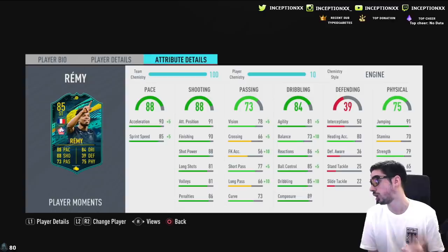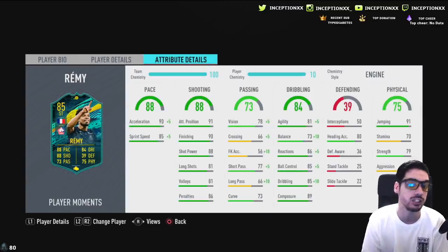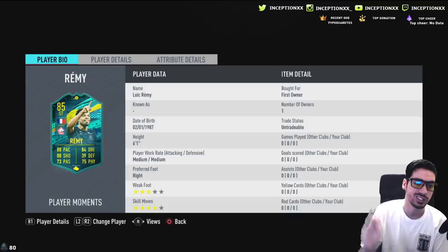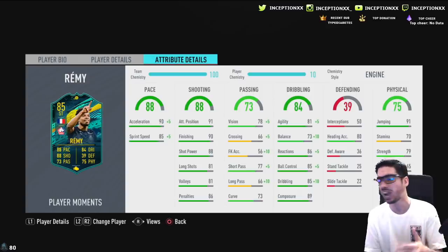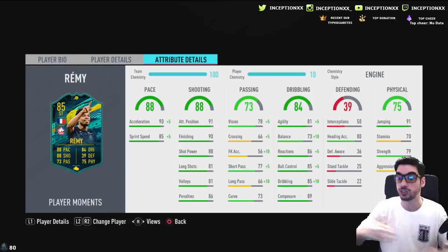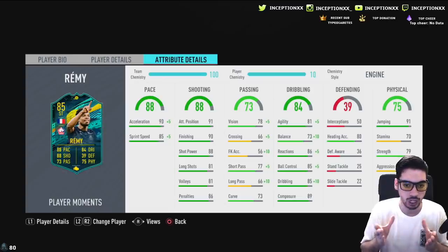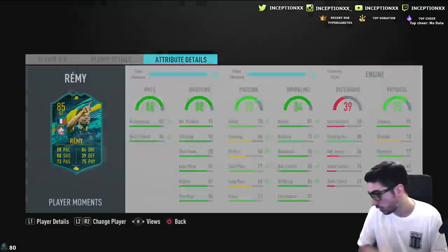His dribbling might not be quite high enough to compensate for gameplay responsiveness at times, but I think he's going to be a very good card. He's six foot one with 79 strength, which should make a massive difference. I like increasing passing stats for strikers too, because a lot of it comes down to responsive dribbling and those quick little cuts to lay off the ball or get into position yourself.